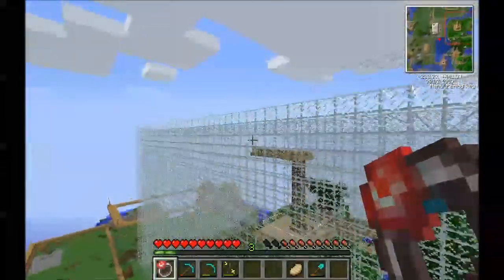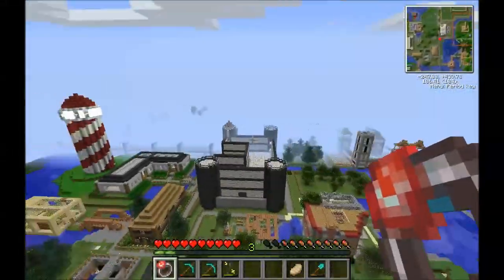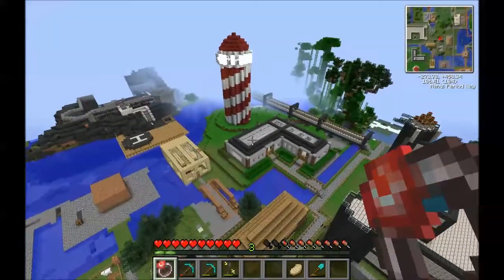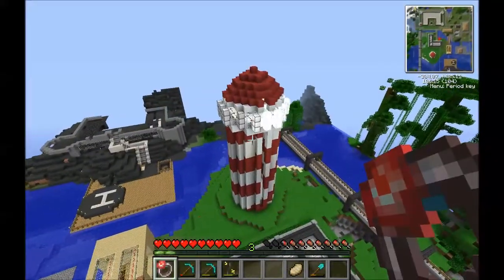RZA, or whatever his name is, has still got his giant box thing that attacks you whenever you go near it. And he's decided to build a lighthouse.